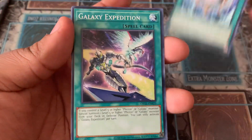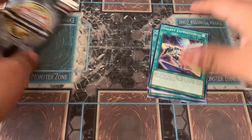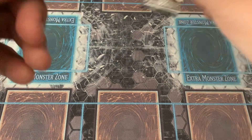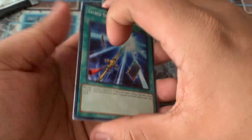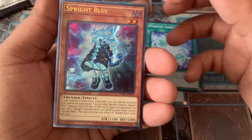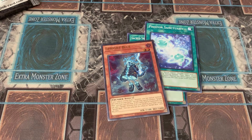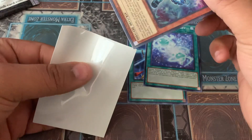We got Gishki Aquamirror, Galaxy Expedition, and a Rescue Ace HQ. Last pack — let's see, can we get another Ultimate Rare? That'd be just awesome. I've been hoarding these away for a while. Another Sacred Sword, Photon Sanctuary, and — Sprite Blue Ultimate Rare! It's not the Cacheteer I was hoping for, but I'll take this one too.